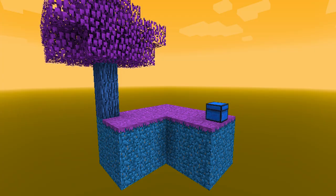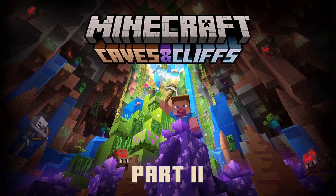Do you guys remember Skyblock? Not that Skyblock — this Skyblock. And with the release of the new 1.18 update, I found out something interesting: Dripstone and a Cauldron absolutely break the game mode. Let me explain.